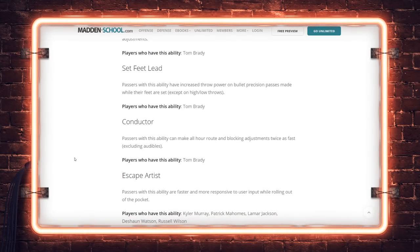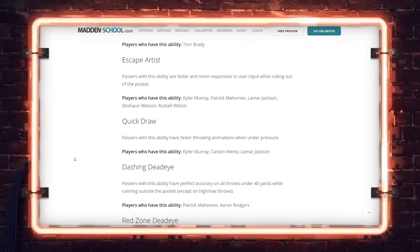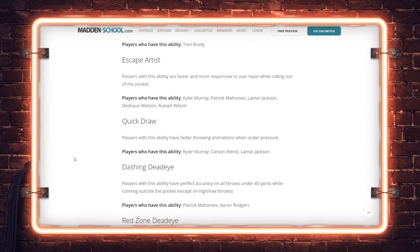Escape Artist: faster escape animations and faster running behind the line of scrimmage. Kyler Murray, Lamar, Mahomes, DeShaun, Russell Wilson — basically what we ended Madden 20 with is what we have to open up 21. Quick Draw: passers with this ability have faster throwing animations under pressure, working with EA's effort to add under-pressure throwing animations. Players getting this: Kyler Murray, Carson Wentz, Lamar Jackson.